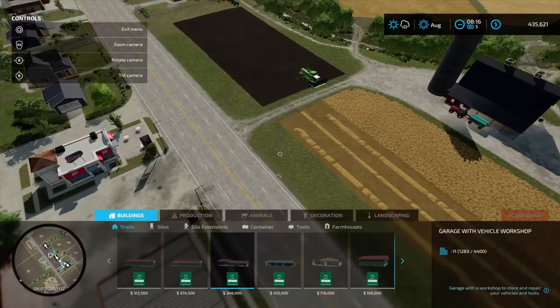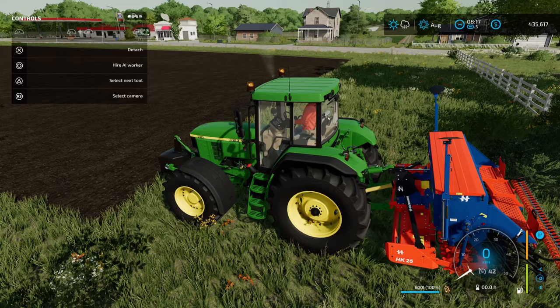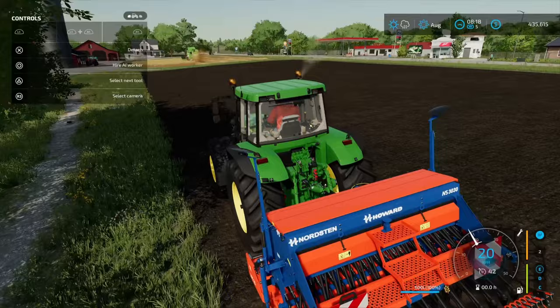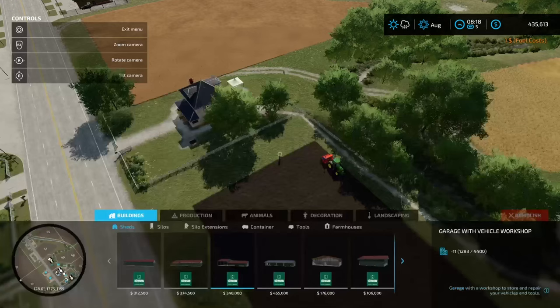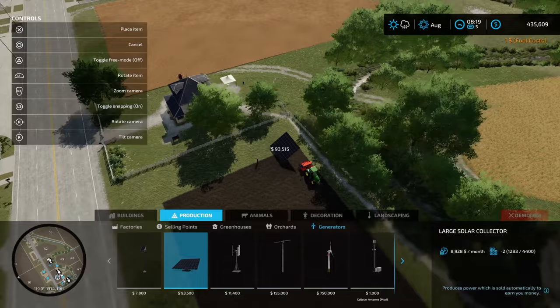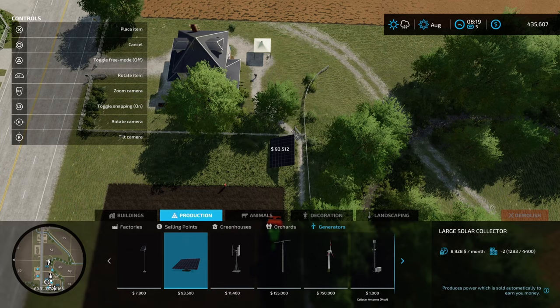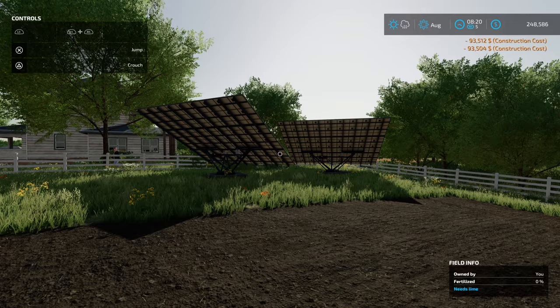Next thing we're going to place is one solar panel. Now we're going to go into Productions, then Income Generators, and place a solar panel. The reason we're putting in solar panels — we're going to go two here — is they're going to give us a passive income of about $3,000 per panel per month over the course of 12 months.